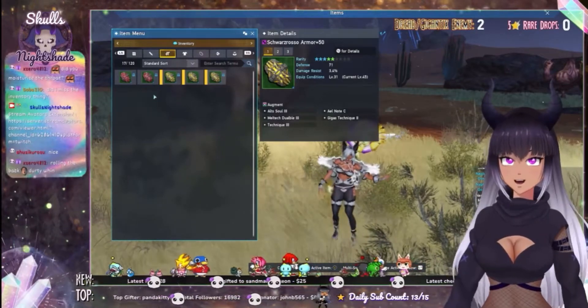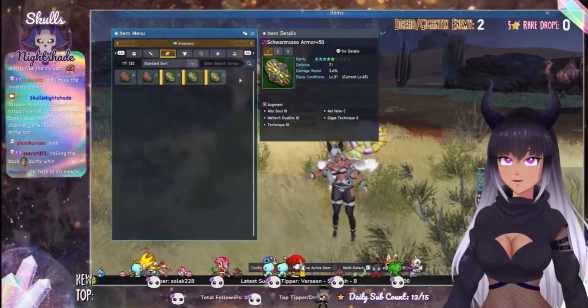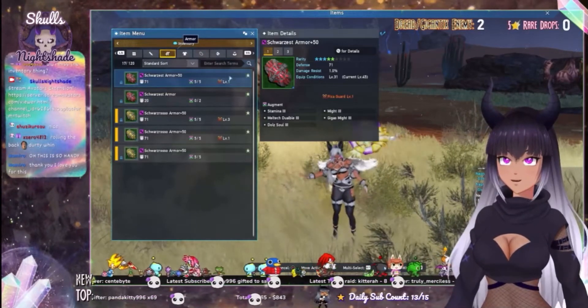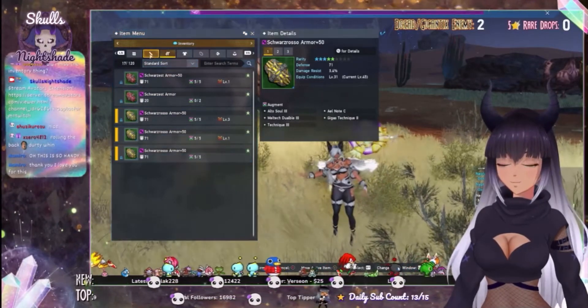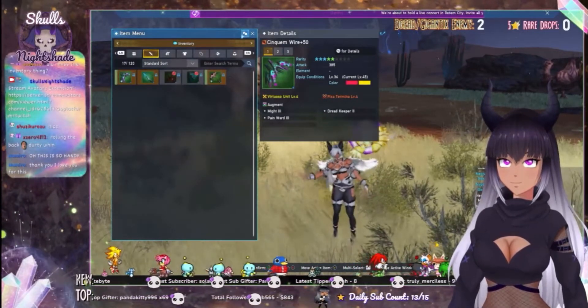I like it this way because it's a lot easier to select multiple items, especially when you're out doing PSE bursts and things like that. But this way is also good because you can view the fixa on your weapons and things like that. If you want a more detailed look you have to do it the other way, but you can switch back and forth at any time.